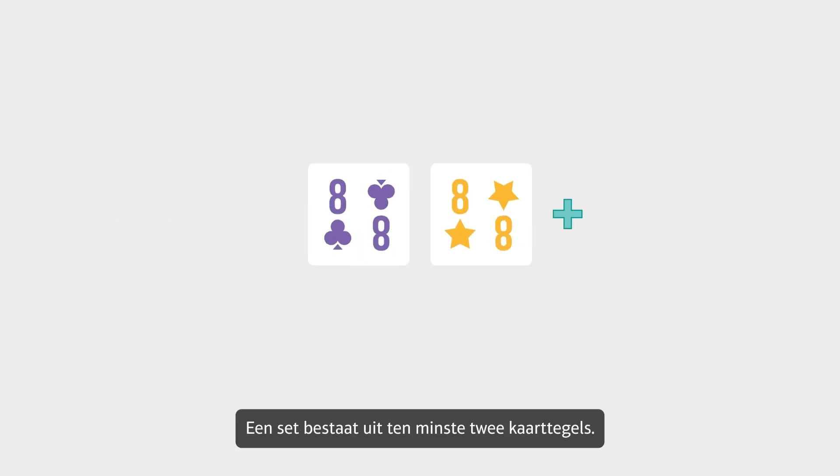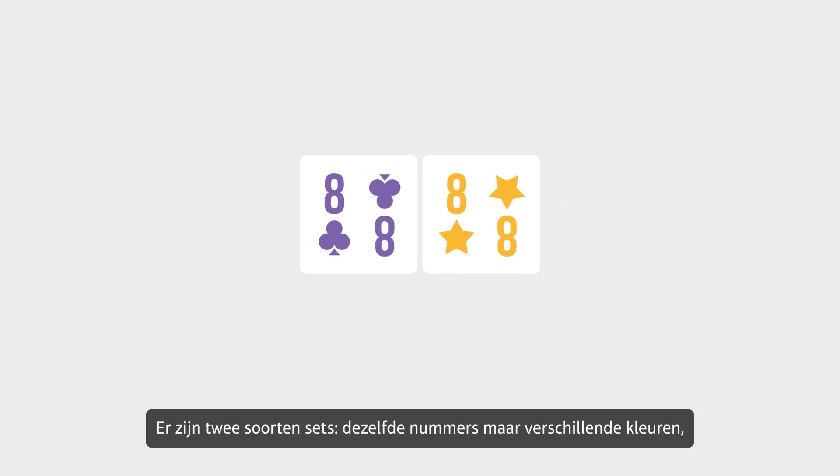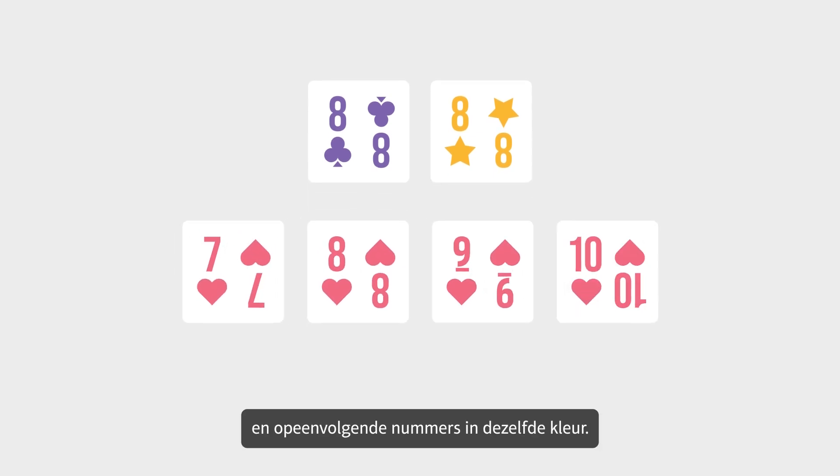A set consists of at least two card tiles. There are two types of sets: same numbers but different suits, and consecutive numbers in the same suit.